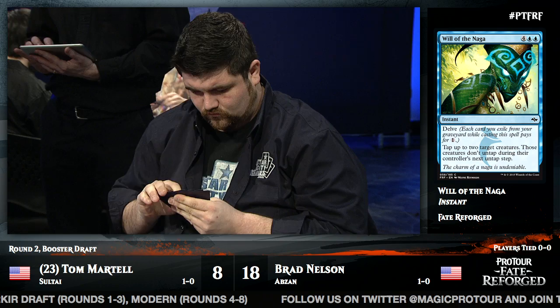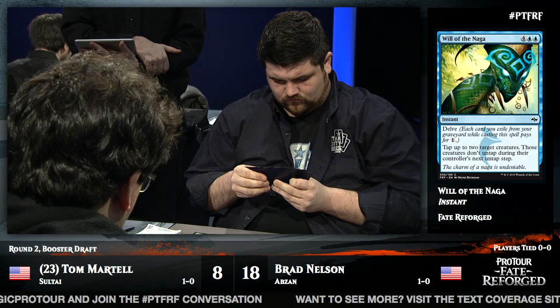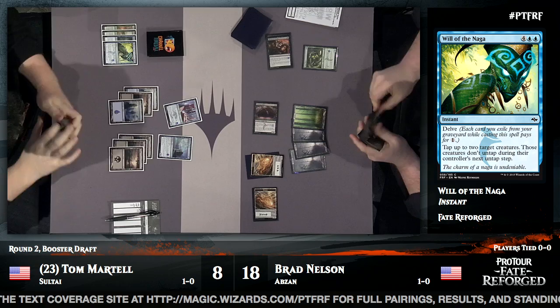Despite the fact that he could have cast it on his turn for a slight prowess bonus, this is an uncomfortable sequence of plays for Tom — by no means a desperation move, but not the way you want to use Will of the Naga. You want to save it to open up an opportunistic attack, not just delay. He's really hoping to find his green mana as soon as possible.